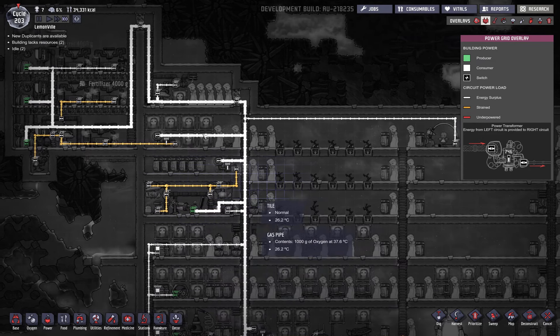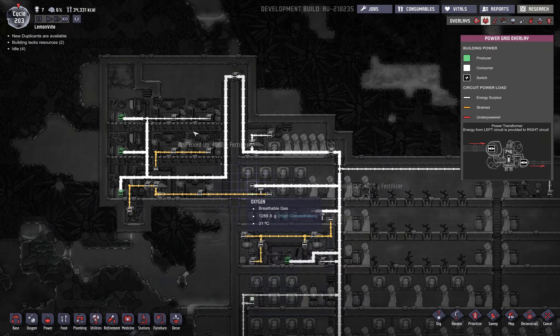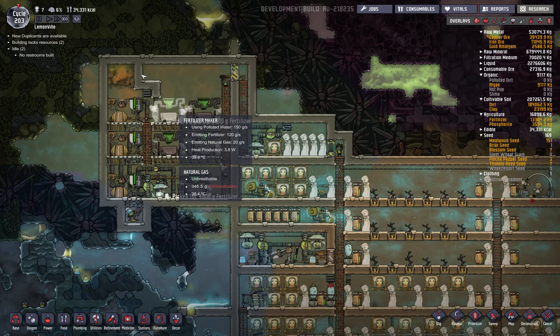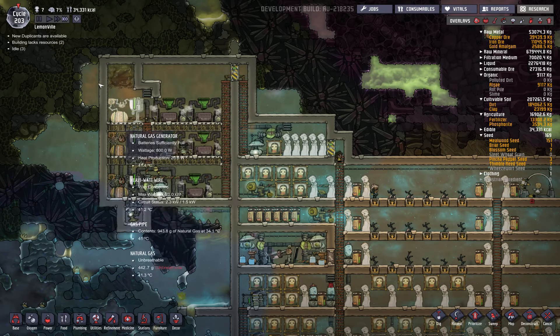I probably didn't even need these because I could just branch out the mini wires off the heavy wires. I've also got fertilizer makers here. They use polluted water to make fertilizer and they also emit natural gas, which supplements the gas coming out of the geyser for these generators.